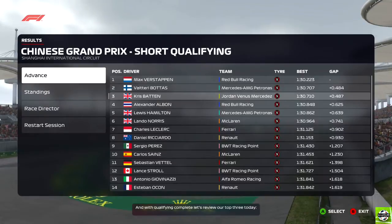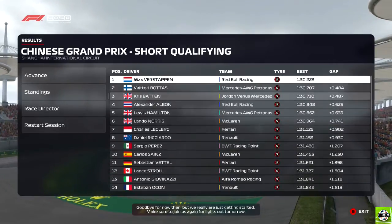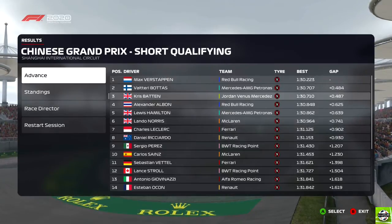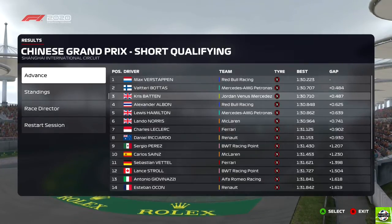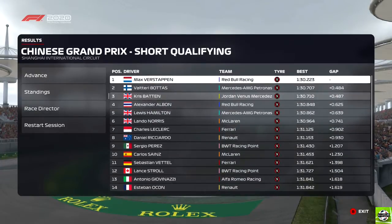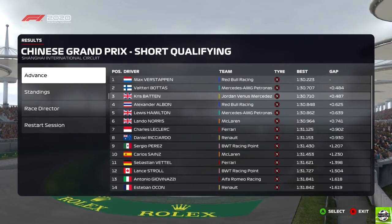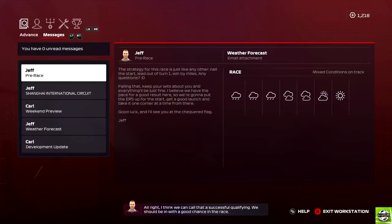Qualifying complete - the top three today are Verstappen, Bottas, and Buchan. After that completely surprising provisional pole lap, Max Verstappen and Valtteri Bottas managed to jump us, so we're starting on the second row of the grid in P3. Our teammate is down in 16th place on a 1:32.1 - we're up here on a 1:30.7, we've absolutely smoked him. Everything clicked for us today but the AI always seem to improve when the session ends. I think we can call that a successful qualifying.